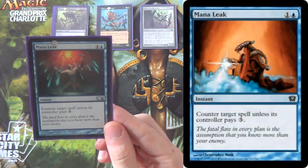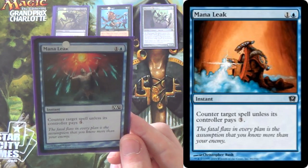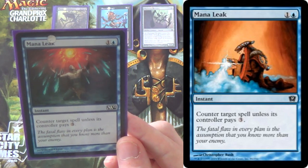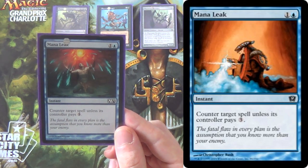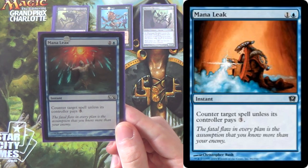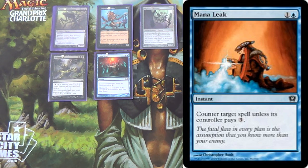Next we have Mana Leak. This is sort of a generic counterspell slot — you can make it more kill spells or more counterspells; I would go half and half. You can run this as Spell Snare, Spell Pierce, or Remand, although we don't take as much advantage of the tempo as some decks do, so I think Mana Leak is probably better. Often this is just a straight-up counterspell, because this is Modern — it's low to the ground enough that paying three can be pretty hard.